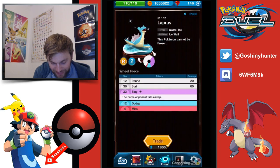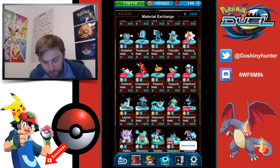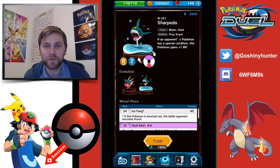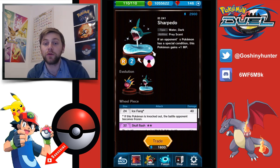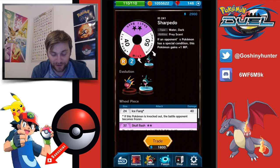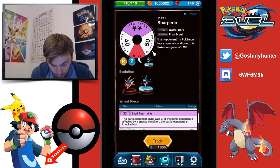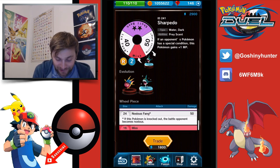Lapras is a good rare Pokemon with that Sing, but not strong enough in this tournament in my opinion. Marshtomp is powerful with that evolve. Sharpedo is a really good potential — if an opponent's Pokemon has a special condition, this Pokemon gets 1 MP so it becomes 3 MP. If you combine that with having a Seismitoad with the poison ability, you're going to see the opponent's Pokemon having a special condition. 3 MP for Sharpedo would be pretty good, backed up with Ice Fang — the ability to freeze if knocked out — and school bash is still pretty effective.